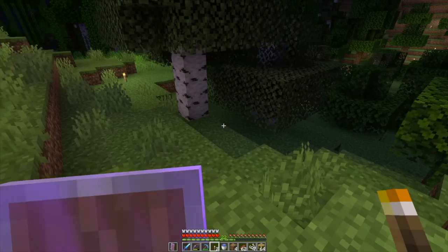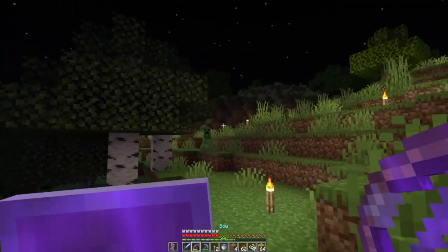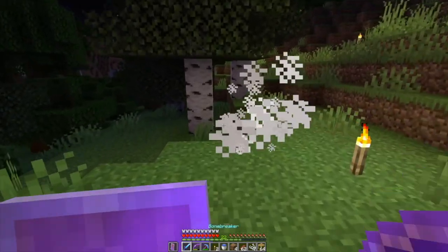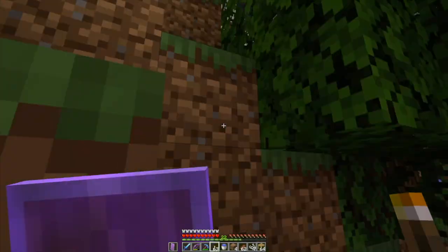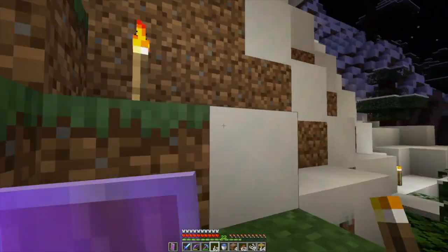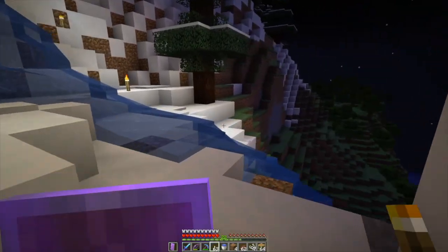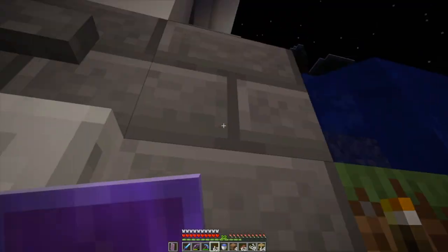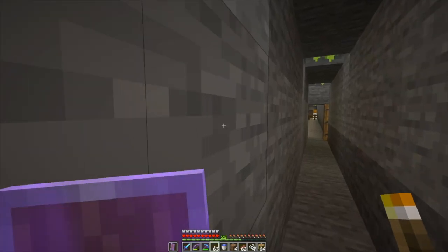There's the pumpkin patch. Is this the way it came up? Hello, creeper — maybe you tried to kill me. I just have to remember: the waterfall. It's next to the water. It's over there — next to the pillar, next to the waterfall. It's right here, my entrance. Excellent. There we are. Home again. Safe.